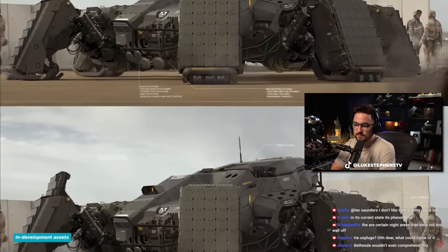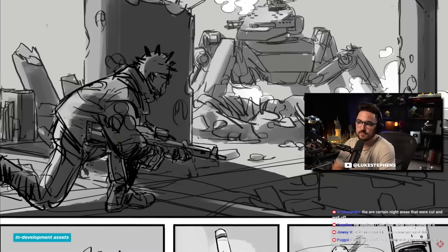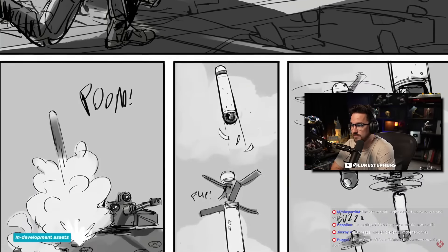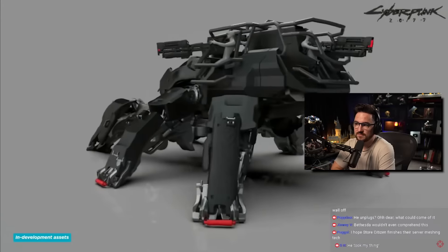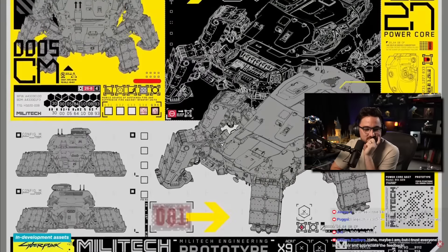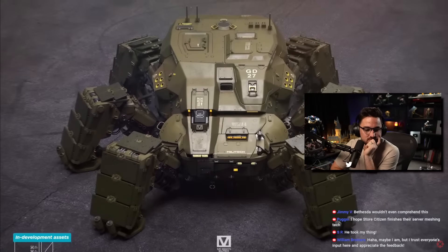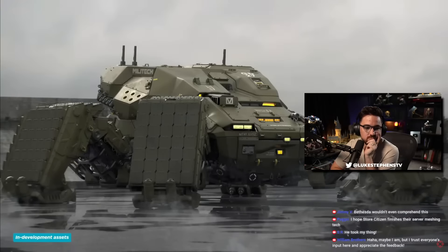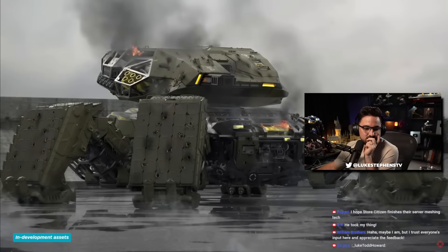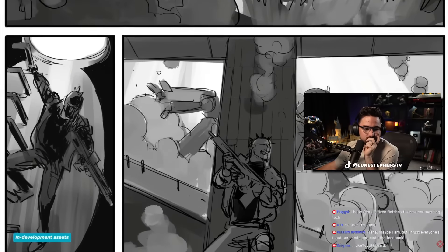"For a moment we became military designers, creating a tank and figuring out how, with this advanced technology, we would design this device so it could potentially operate in real time. At the beginning we didn't have this almost claustrophobic environment in mind — we also thought about maybe having the tank jump around — but we decided we wanted something heavier, something scary." That desire for heft and weight informed the complete look of the Chimera, built to impose itself on both tight surroundings and the player, who is tiny by comparison.